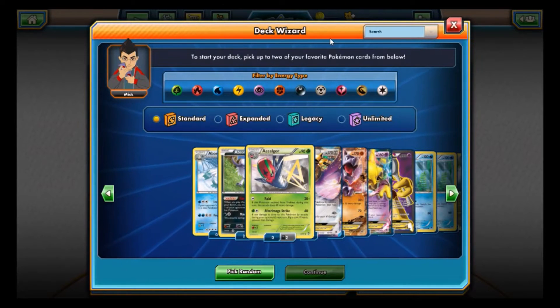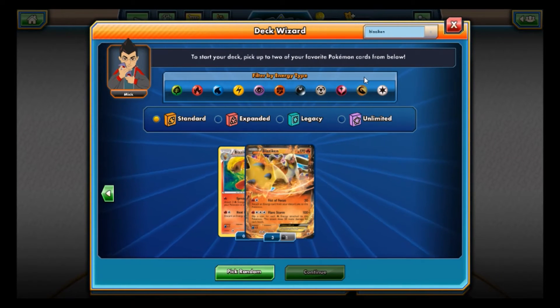Hey, what is up guys, Every Pokemon TCG here. In today's video we're doing something extremely random — we're gonna be combining my two favorite Pokemon into one deck. If you guys don't know what my favorite Pokemon are, just take a look at my logo and you can tell that I really like Blaziken and Caterpie.